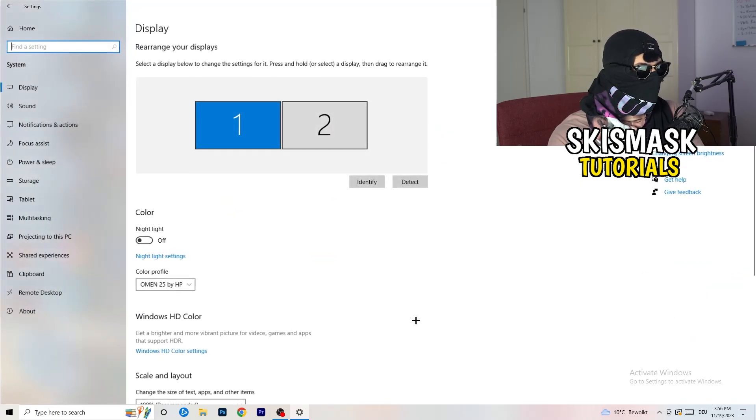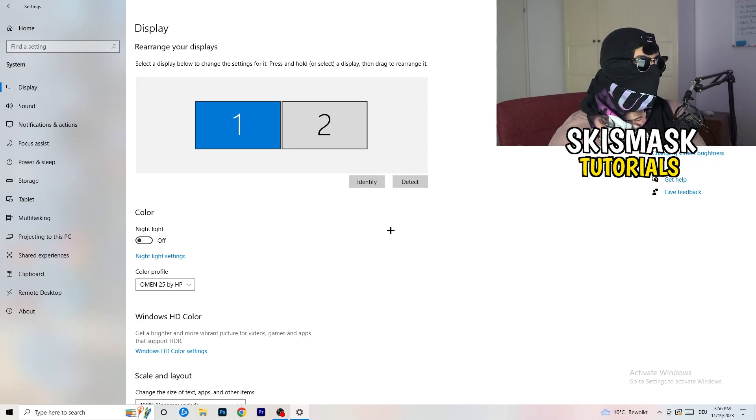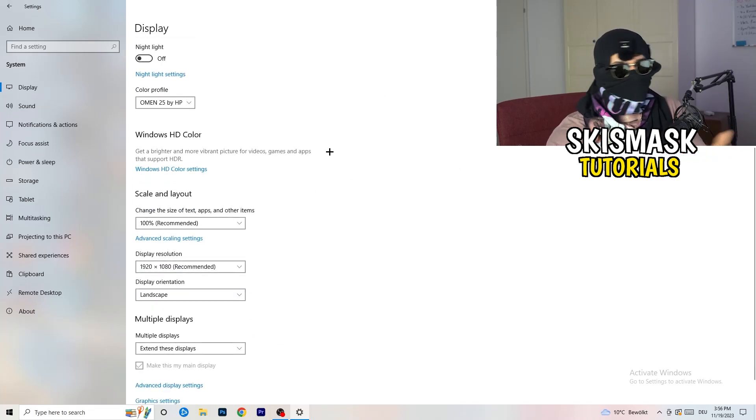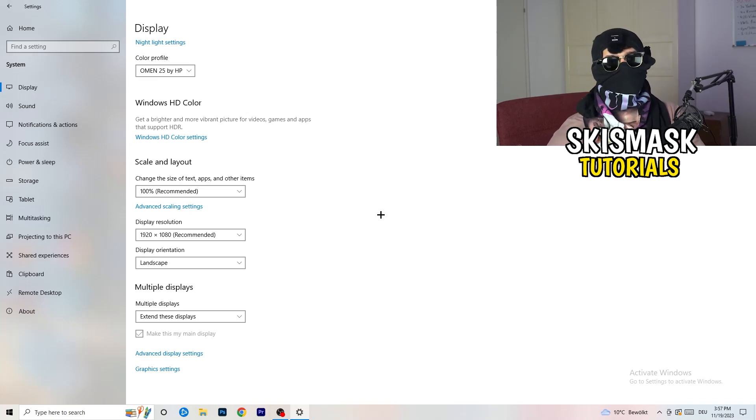Go back and click System, then Display. If you have two monitors, identify which is your main gaming monitor. Under Scale and Layout, set the size of text, apps, and other items to 100% as recommended. Make sure your display resolution matches your in-game resolution — if you're running a custom resolution like 1720x1080 in-game, your monitor resolution should match, otherwise things won't work correctly.